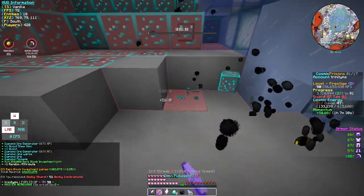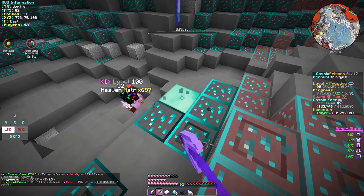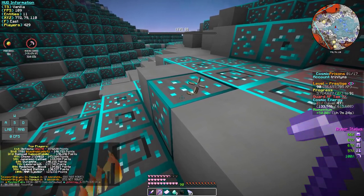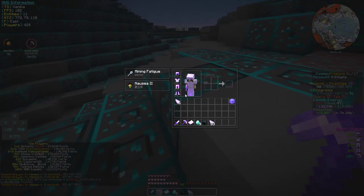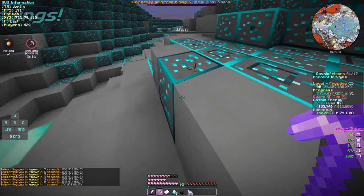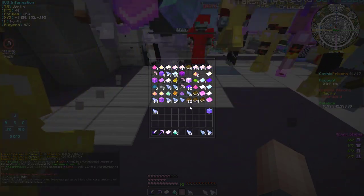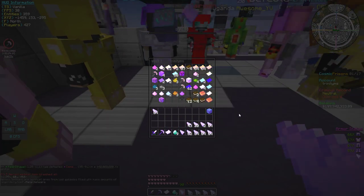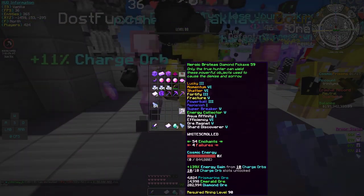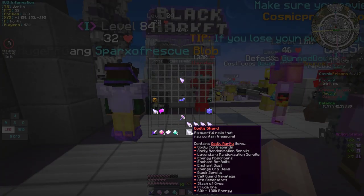I can finally use a diamond pickaxe instead of this iron pickaxe. Back to spawn. I can mine this now — wait, I can't? Oh, I have to use a diamond pickaxe for that? Lame. Since I'm level 90 I can use a diamond pickaxe. A bunch of contrabands to open. Let me put in my diamond pickaxe — wow, that's so OP. 2 of the 11% charge orbs, OP!